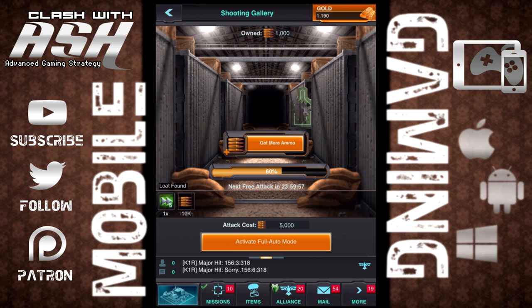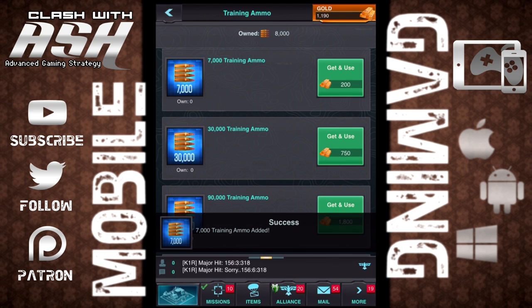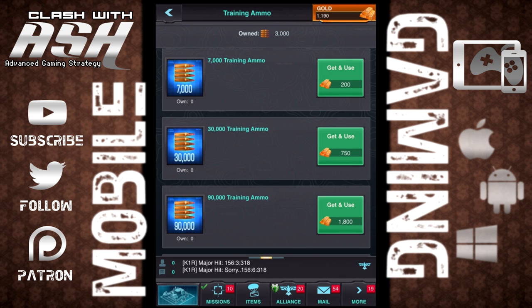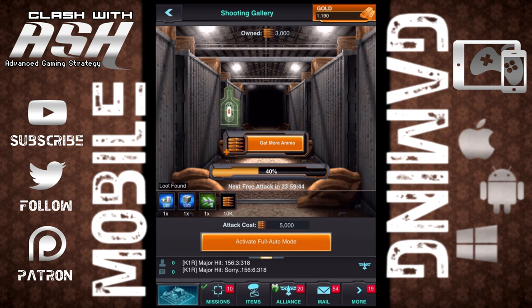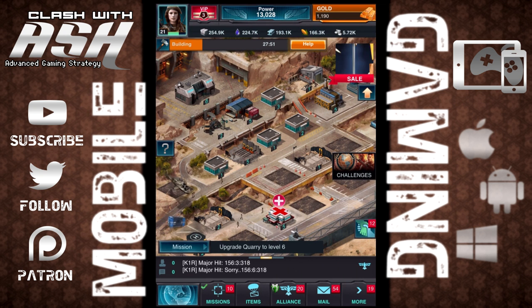Right now I'm kind of hanging out in the shooting gallery. The shooting gallery is an interesting mini-game within the game. You can purchase ammo and you're also given free ammo every single day. What you can do is hit these targets — every target you hit, you get some sort of a bonus that's going to help you in the main game. So you can get extra ammo, speed ups, resources, stuff like that.